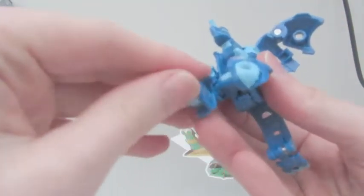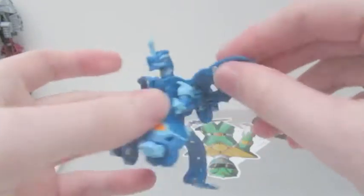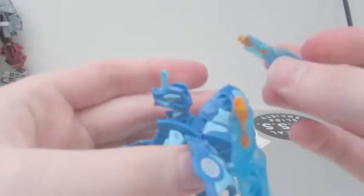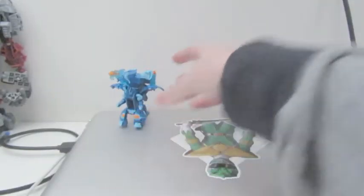Alright, here's Aquis Dragonoid, fully out of the box now. I'm just a bit exhausted because I just finished work. So this is how Dragonoid looks — we've already seen what Dragonoid looks like with the Bakugan gear because I have an Oralus and a Pyrus one.